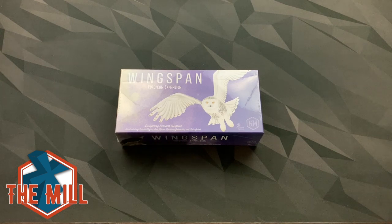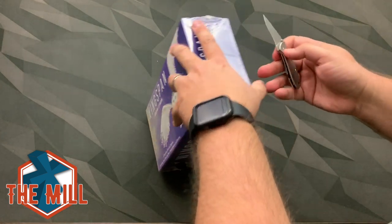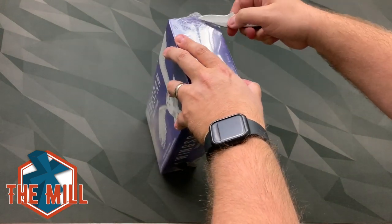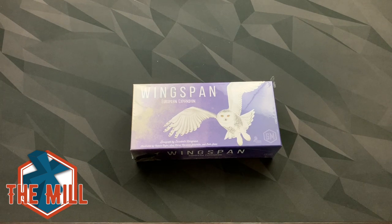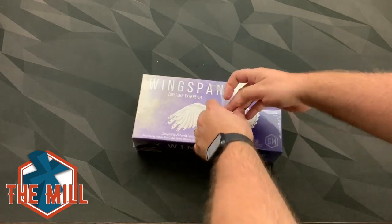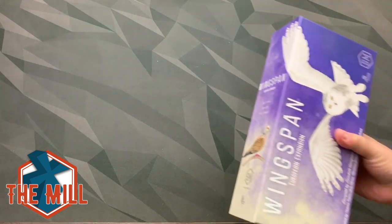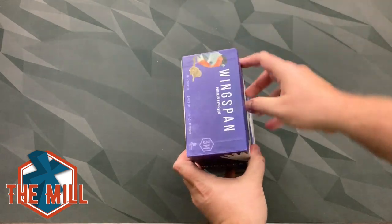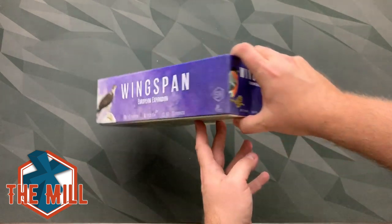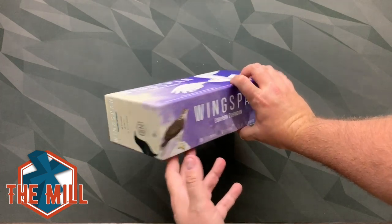It's much smaller than the Wingspan box — I guess that is to be expected. Actually, I wouldn't say much smaller. I guess if you put another one right here it would be just like Wingspan. Maybe about the same height as the Tapestry box, just looking from a distance. I don't know. Let's see what's in here. I made sure I was not looking at the bottom of the box because I want to be surprised — I want to find out what's in here when you guys do. I'm sure some of you know exactly what these birds are, but I am not one of those people. That kind of just looks like a raven to me, but I don't know.